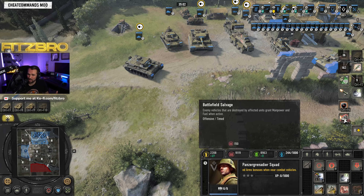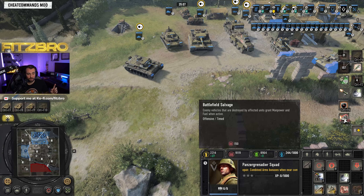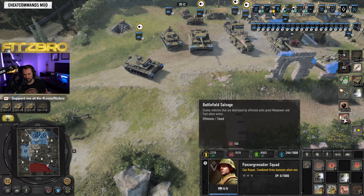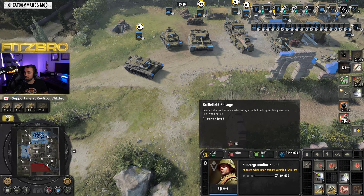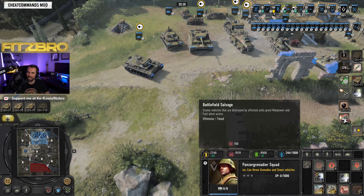Panzer Storm increases the speed of all infantry and gives them immunity to engine criticals when active — it's a timed attack ability. Battlefield Salvage means salvaging enemy vehicles destroyed by affected units grants manpower and fuel. All three of these battle groups are amazing — let me know down in the comments which battle group you're going to choose. That is going to be all of the units, buildings, upgrades, and battle groups for the Deutsches Afrika Korps. I hope you enjoyed this faction overview — leave me a comment, subscribe to the channel, and catch me playing live on twitch.tv/Fitzbro where I'll be putting together more build order guides.